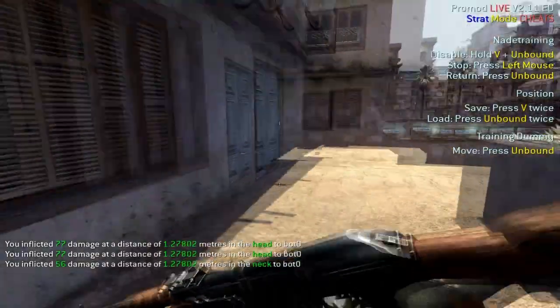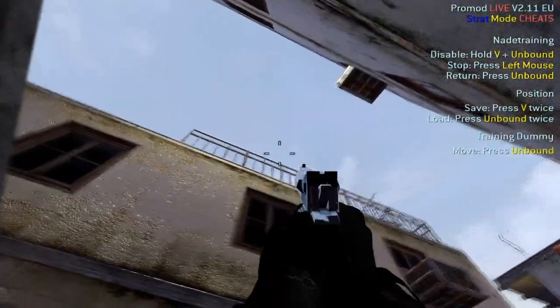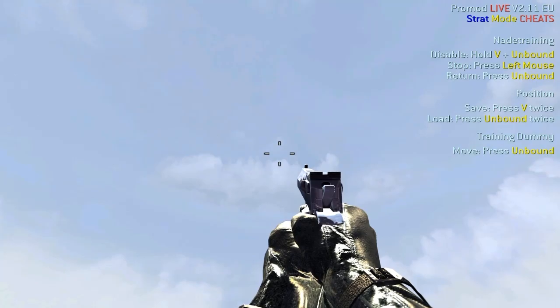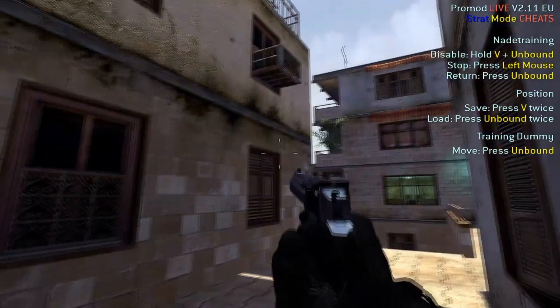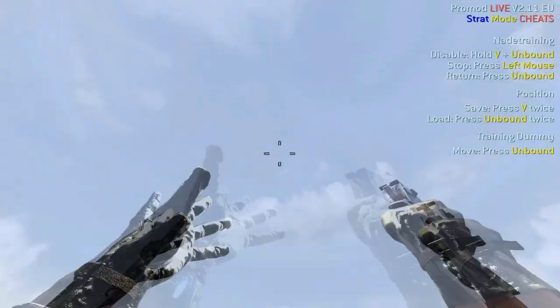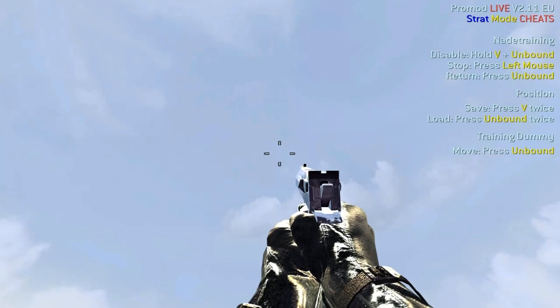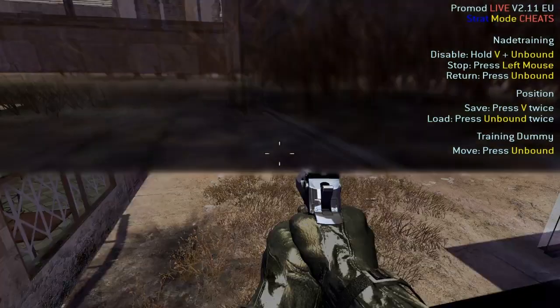After this you want to be nading the car park windows because people will always try and peek you. So if you can get in the corner undone, line yourself up, jump and throw. From the same corner you can also nade the balconies — you'll probably hear people if they run there. You just throw it and it bounces off the roof and lands perfectly.